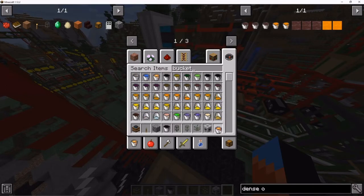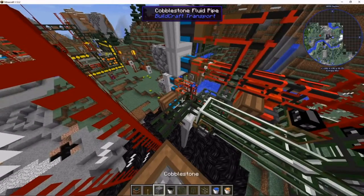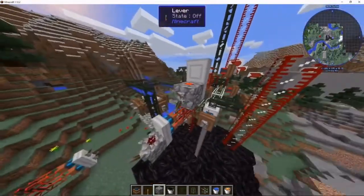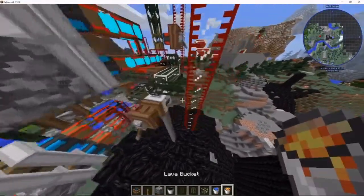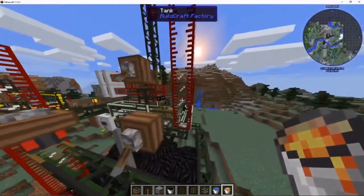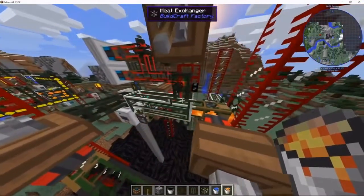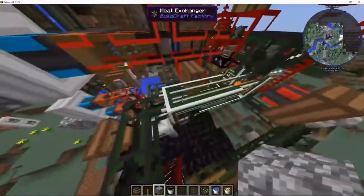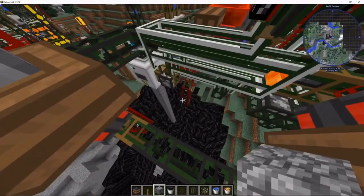You want two buckets of lava — that will be enough. You don't need the water anymore at this point. Flip all three levers and the machine should start. Put one lava bucket in that tank there and it should start things off, at least for that part. It'll take about 30 seconds until the oil comes through.